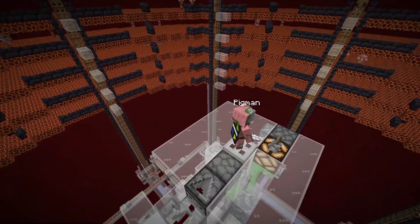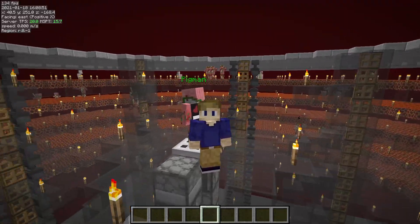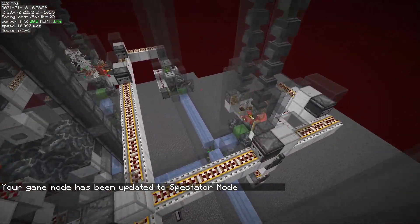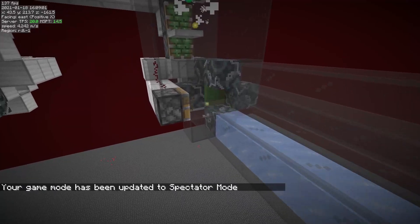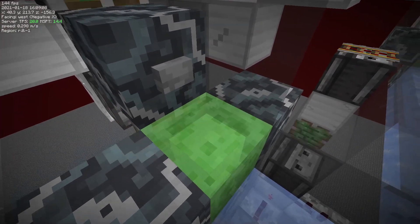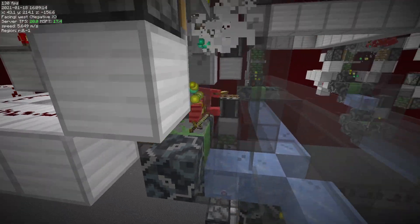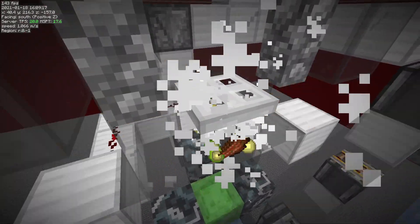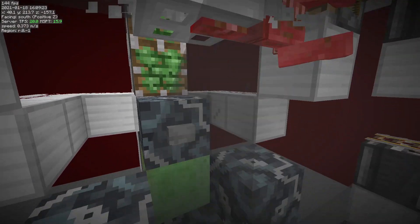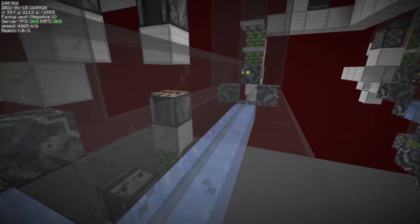There will be a world download for the 1.16 version and the 1.12 version in the description. Here we are in the 1.12 version of this farm — we can see that we have a kind of similar ice pattern, with a little bit of a different collection on the side. We also have the slime block pushed in for most of the time and only retracted shortly, because of the behavior of items and XP orbs in 1.12, which is a little bit different than in the newer versions. That's why I changed that — otherwise some of the items would glitch out and stay on the ice lanes.